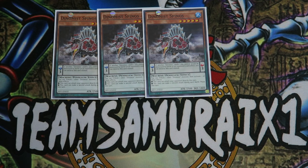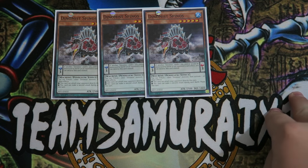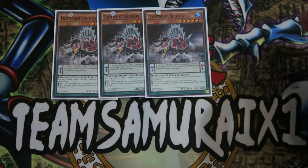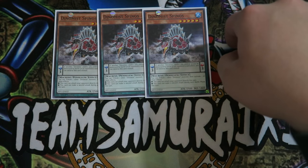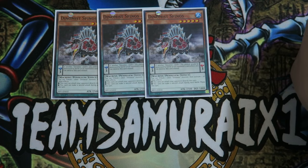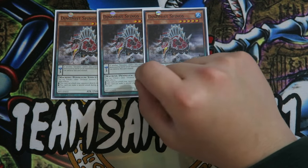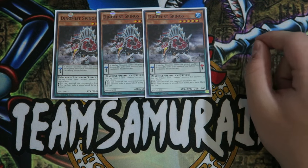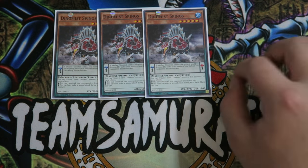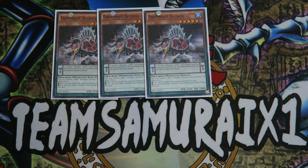How is Dynamis Spinels so broken? If you have two Dynamis monsters on the field and you pendulum out three Dynamis monsters including a Spinels, you can tribute one Dynamis monster so Spinels can attack your opponent directly this turn, then tribute another Dynamis monster so Spinels can make a second attack. If you tribute two monsters, this card can attack for 5,000 directly to your opponent.